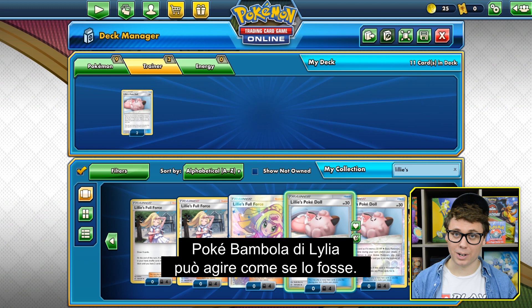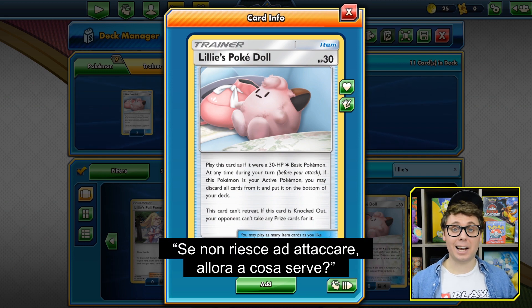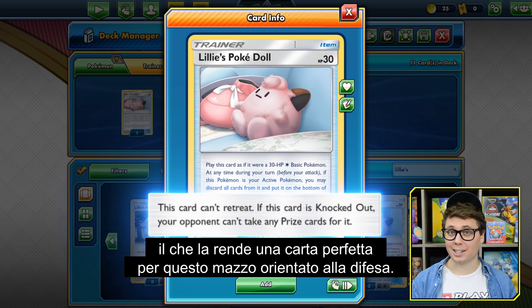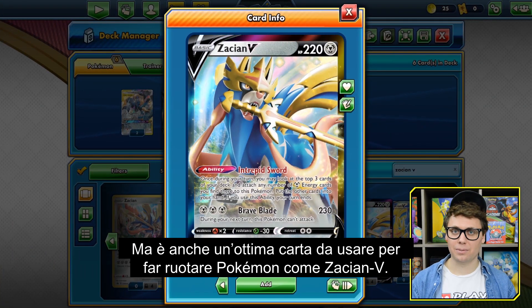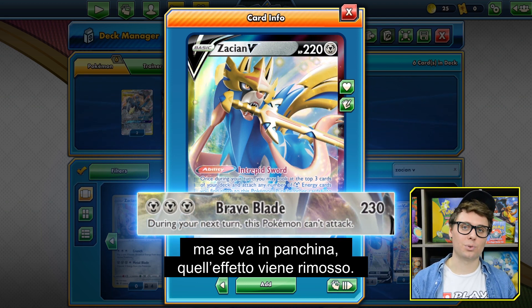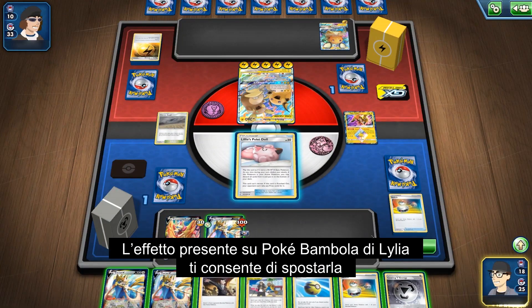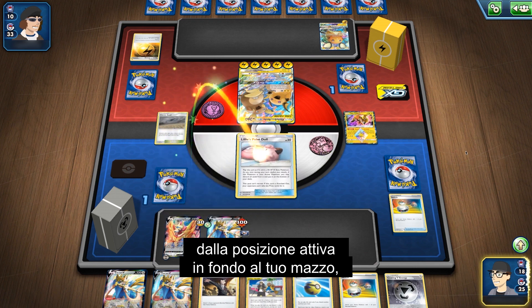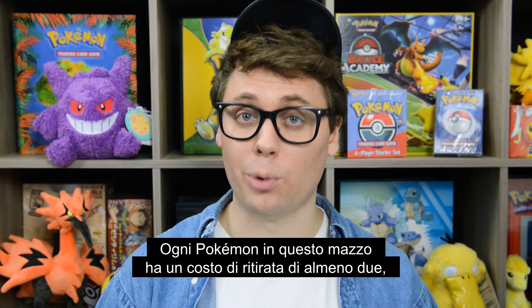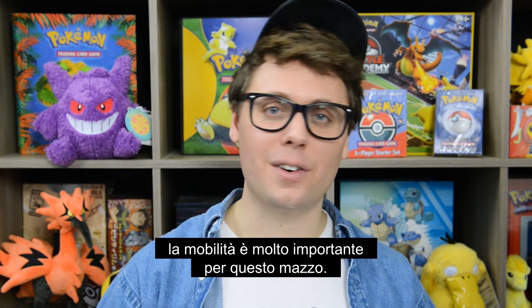It's not a Pokemon, but Lily's PokéDoll can act like one. You can put it into play as a 30 HP Pokemon that can't attack or retreat. Lily's PokéDoll doesn't give up any prize cards when it gets knocked out, which makes it a perfect card for this defensive-oriented deck. It also acts as a great pivot card for Pokemon like Zacian V. Zacian V's Brave Blade attack makes it so that it can't attack the following turn, but if it goes to the bench, that effect is removed. So a common strategy is to use Zacian V's Brave Blade attack, then switch into Lily's PokéDoll. The effect on Lily's PokéDoll allows you to put it from the active position onto the bottom of your deck, allowing you to promote Zacian V and use Brave Blade again.